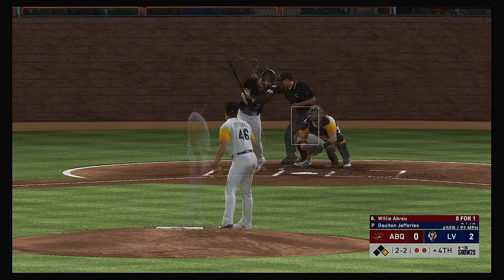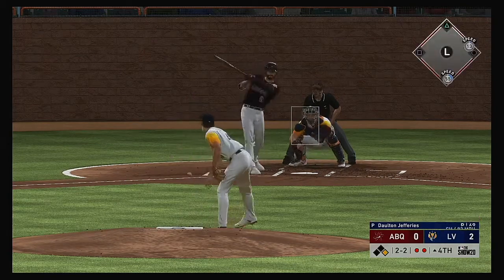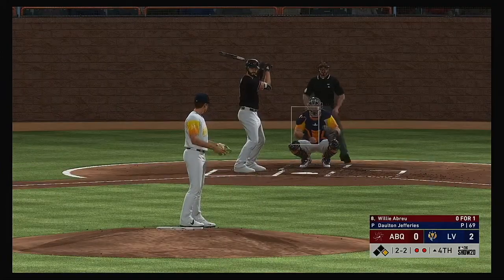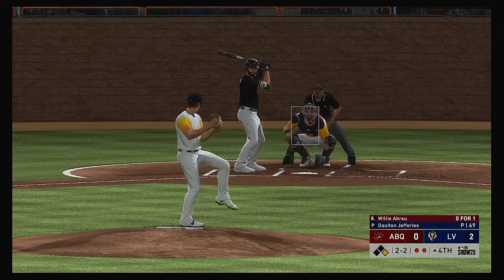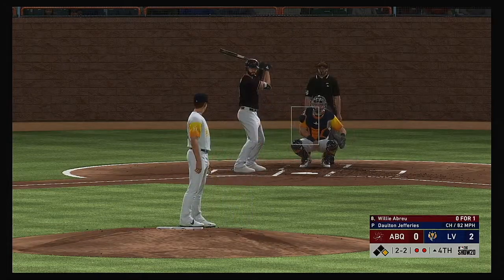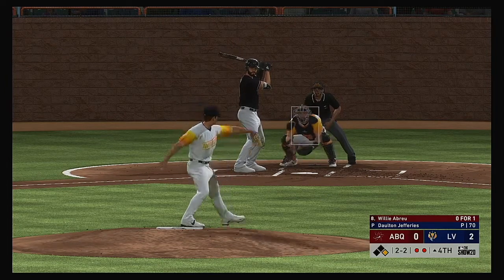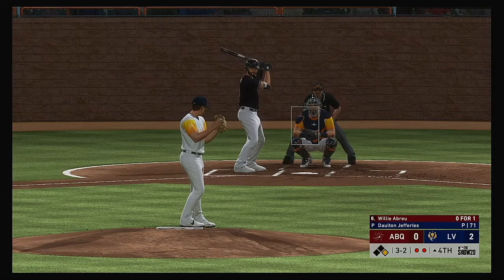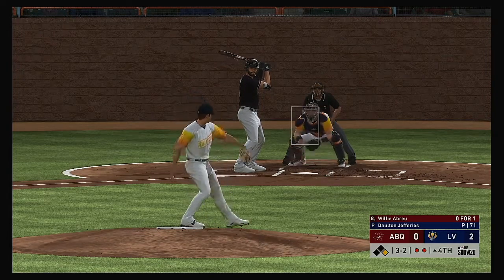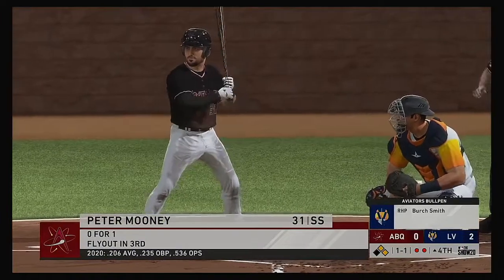Now to the plate, Willie Abreu — swung on and missed, even at two-and-two. Threw that fastball right by him, he had no chance to get the barrel on that one. Grounded up the first baseline, but a foul ball — holds at two-and-two. Filthy changeup but he makes contact and gets another chance. The two-two — doesn't get the zone, count full. Good spot for an RBI — put the ball in play with the runner in motion. He looks at one that misses — an excellent job of making his man throw a lot of pitches as he tucks out a walk.